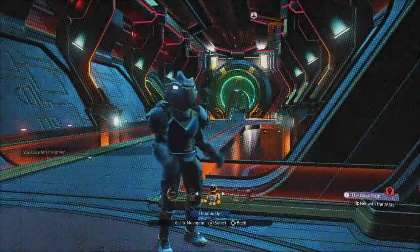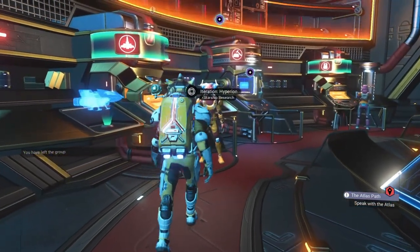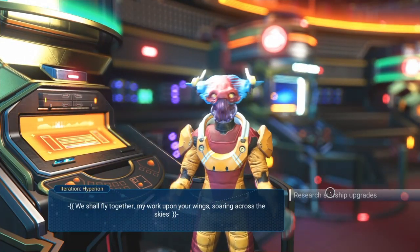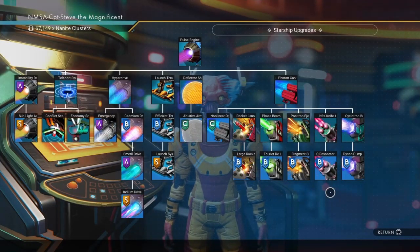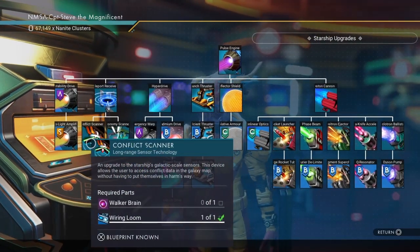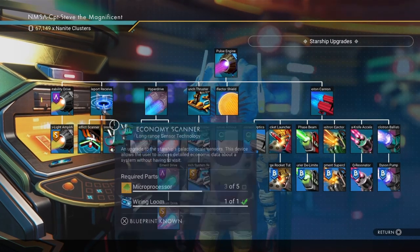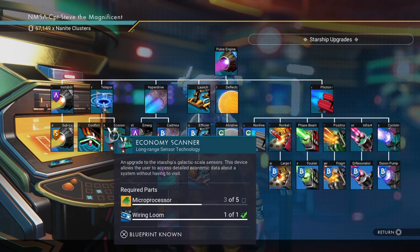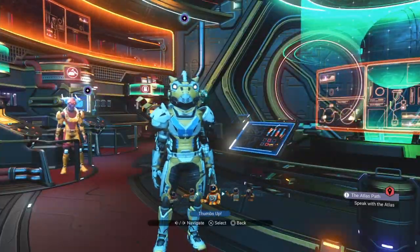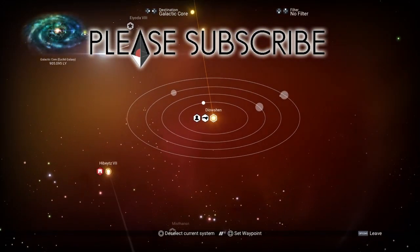You get the scanners over in the Nexus Anomaly. You speak to Hyperion - he looks a bit like an Ood from Doctor Who with tentacles hanging out of his mouth. On the left-hand side of the tech tree, you've got the economy scanner and the conflict scanner - they sit under the teleporter, so you'll need to unlock the teleporter first. The economy scanner needs five microprocessors, the conflict scanner needs a walker's brain, wiring looms, and microprocessors. You can buy those at a galactic trade terminal; for the walker's brain you'll need to kill a walker.